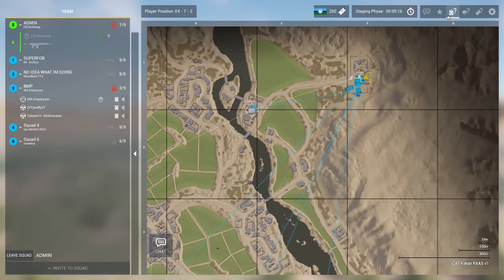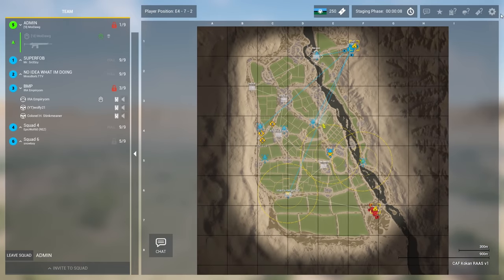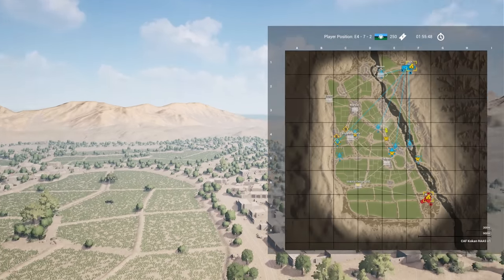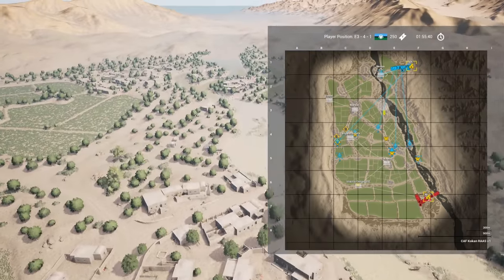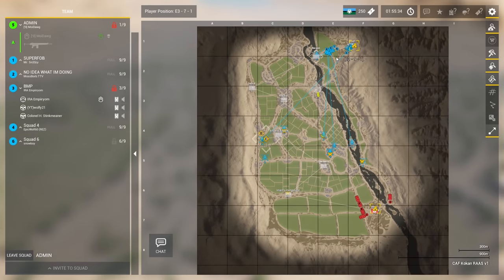Hey guys, MoiDog here, and today we've got another episode of Eye in the Sky where we take a look at a game of Squad from the top down. In this one we're bringing it back to the smaller maps after the insanely large Anvil. Playing on Kokan is night and day, and if you weren't aware, this map is actually so small that commanders can't even call in UAVs or airstrikes anymore since the devs realized it was just too powerful. For this round, we have the MEA and their BMP-1 up against the Canadians and their LAV — a LAV 6 with the main 25-millimeter cannon, and also the LAV 3, an infantry support variant with regular machine guns on top. Overall this is a really fun layer.